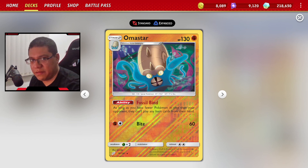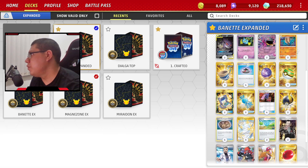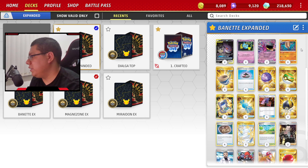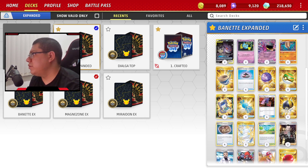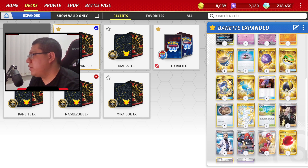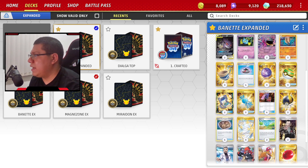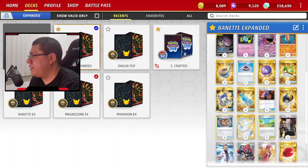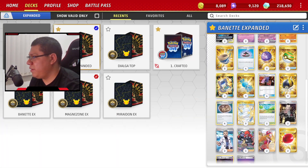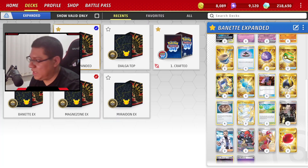Significa ítem block instantáneo. Si quieren jugar ítems, tienen que matar a Omastar primero. Es muy castrante. Literalmente, estos son nuestros únicos Pokémon en la mano. Los vamos a combinar con un chingo de objetos que nos ayudan a buscar en turno 1 a nuestro Gengar Mimikyu y nuestras evoluciones, incluyendo Rare Candies para poder evolucionar el Fossil rápidamente.